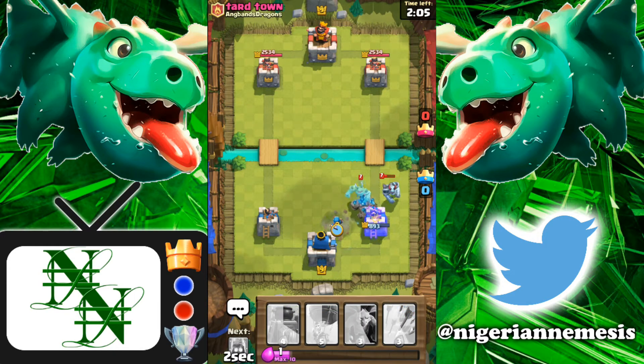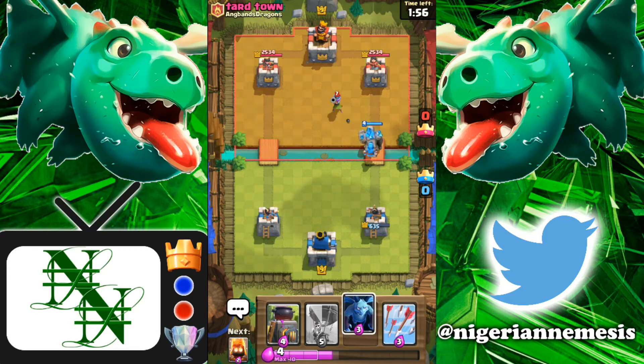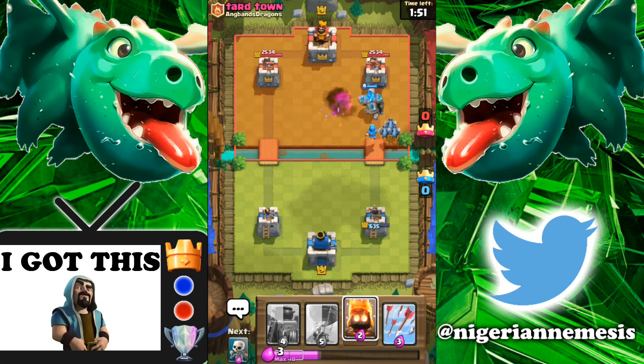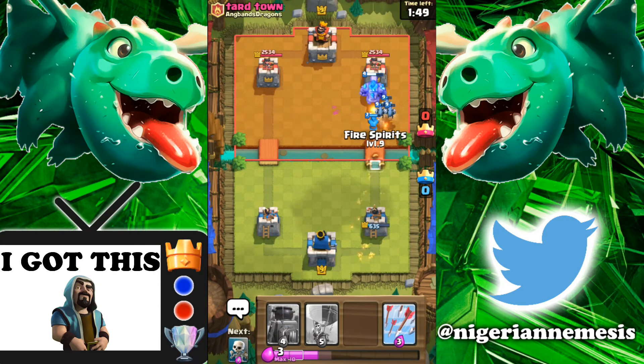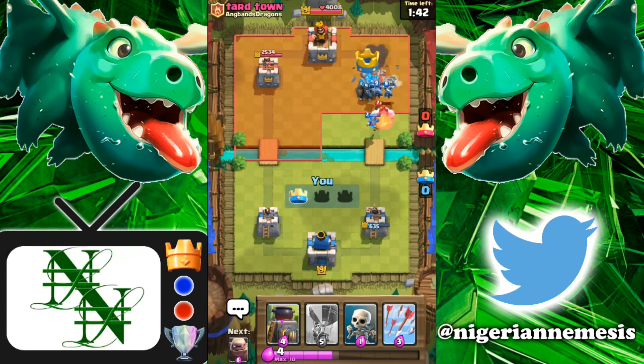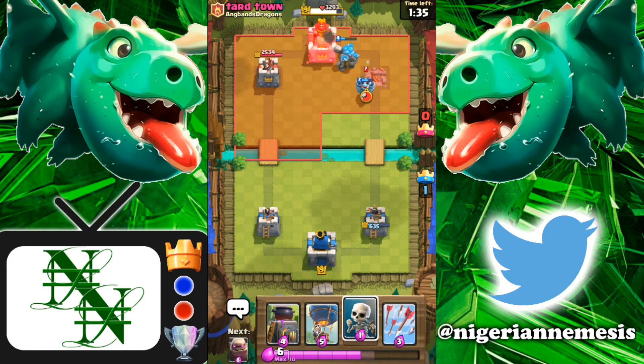We can't absorb that — he's gonna clone and get two mega minions onto our tower. Very well played; he did take us all the way down to 635 with that sneaky maneuver. But now we have a very good push going back at him. Can that wizard take out the musketeer? Three shots onto that musketeer — yes, it is now dead. We've got all of this onto his tower. He's gonna zap but that's not going to be enough. We're gonna take the first tower — a minute and 40 seconds still left in this battle.